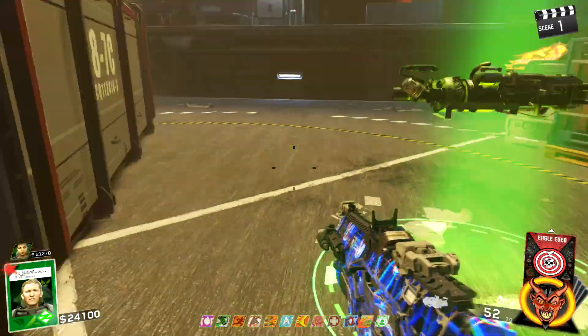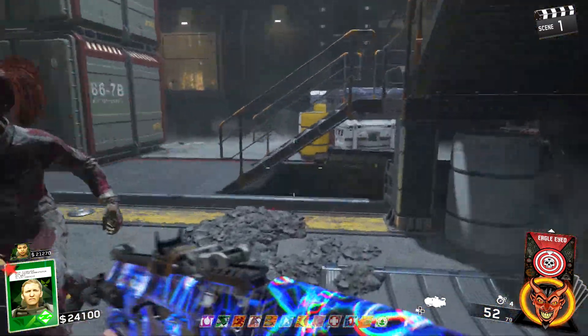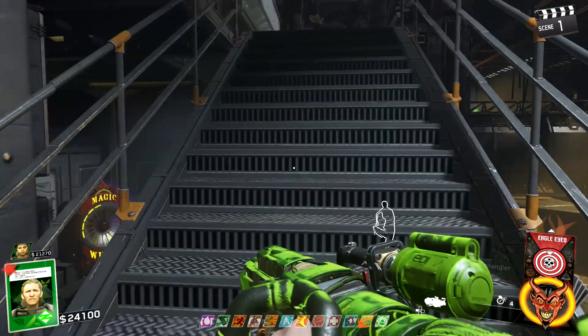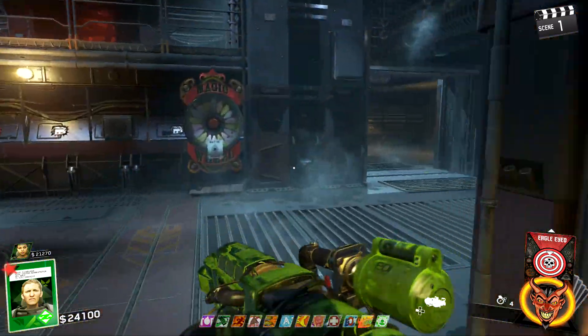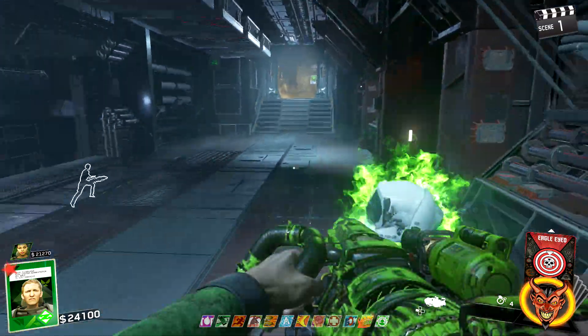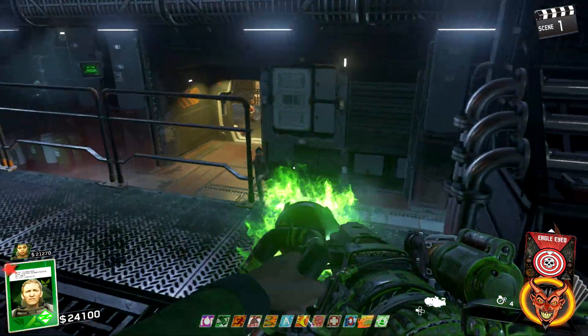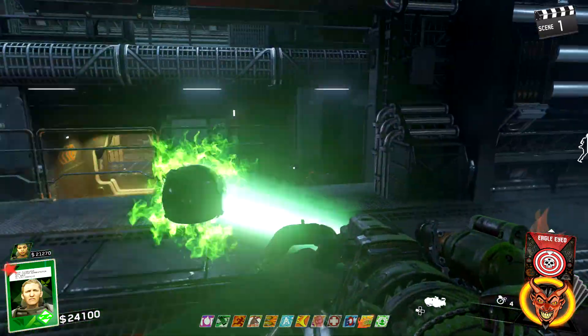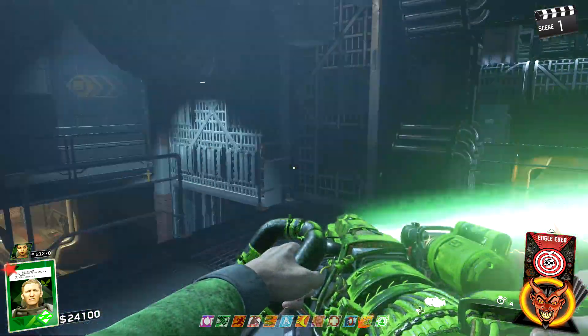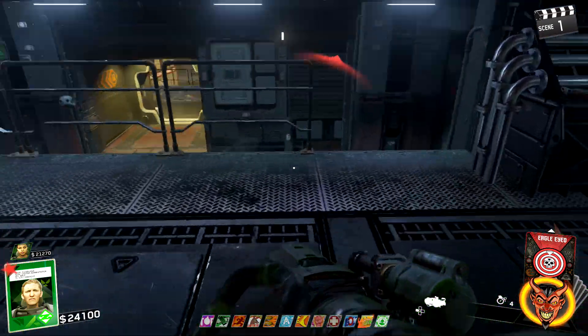The first perk is Panzer Blitz — the machine injects the user with energy, protecting their health in dire situations. The next one is Kugel Blitz — weapons have a new life, increasing their damage output. The next one is Schalld Blitz — it will protect you when your gun cannot; a burst of damaging electricity comes forth when you reload.